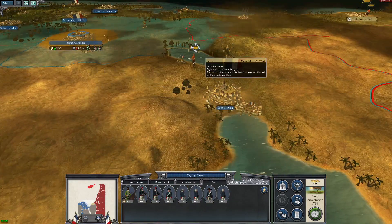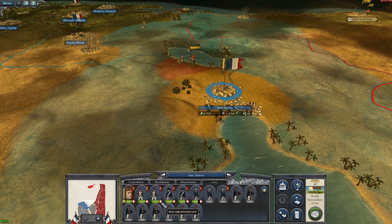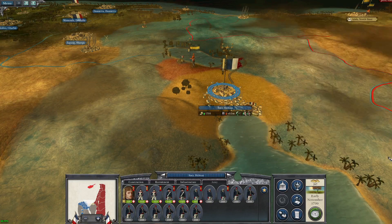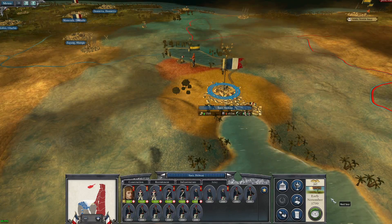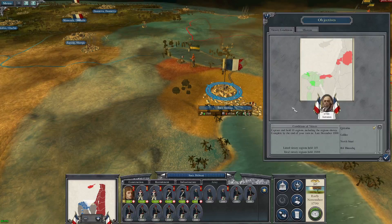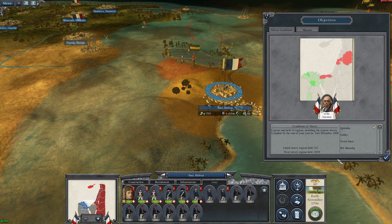We should be strong enough there if these Marmalukes come after us. Napoleon is still very slowly building his army. We're actually going to lose a little money so we probably shouldn't go and recruit anybody else. We're at early November 1799, victory conditions late December 1800, so we've got just over a year to go.